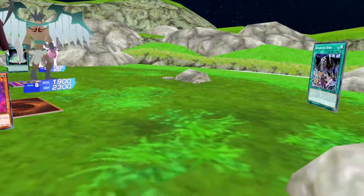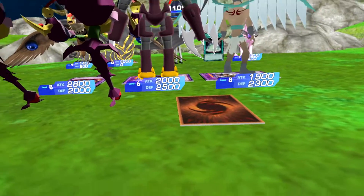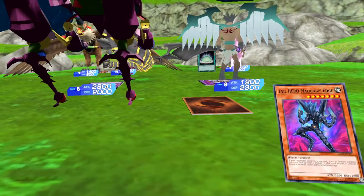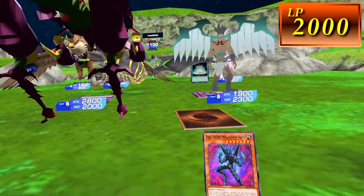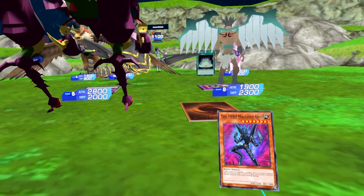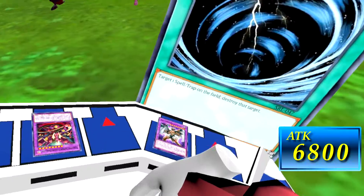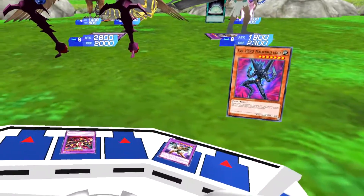I'm just re-declaring my attack against the Infernal Sniper, and I'll have my other monster attack directly — 600. I'll set one card face down and end turn. End phase — I'm going to activate Mystical Space Typhoon on your set card. Was that Raigeki? Crystal Raigeki? IT WAS CRYSTAL RAIGEKI! What a no-turn!